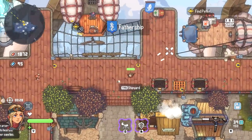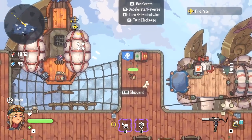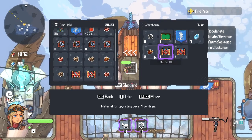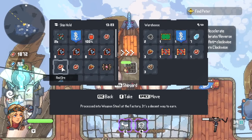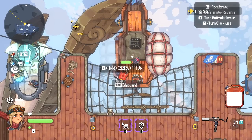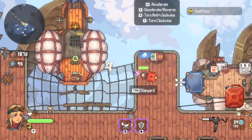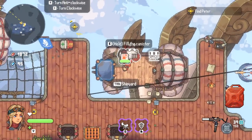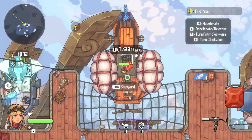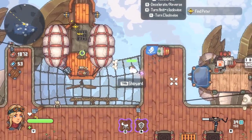Taking the ship back to base — this is the mothership, or the 'fathership' as I call it. There's a fuel station on board, you can buy repair kits for patching holes, and you can buy fuel here — which costs blue steel. I totally forgot I have to pay for things at the store. You also have gold coins as a third currency but I haven't figured out what they're used for yet, even though I have a hundred or two hundred of them.